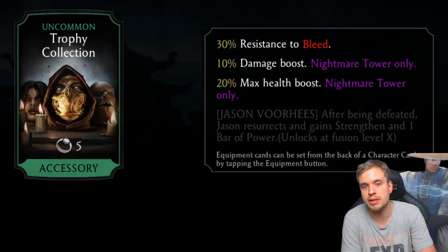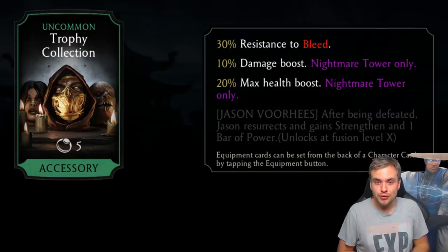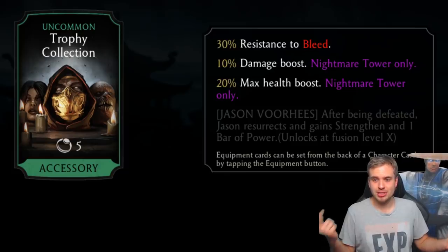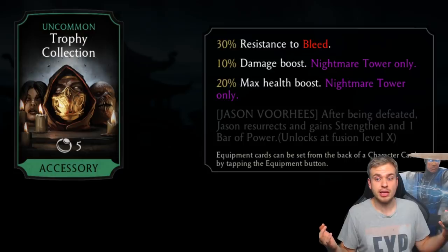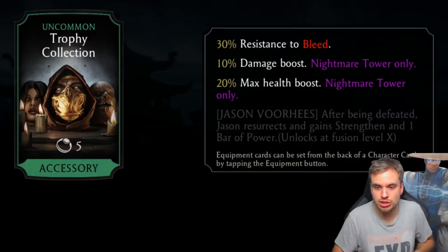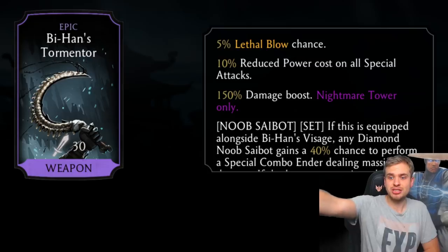Jason gets a piece of gear: after being defeated, Jason resurrects and gains strength and one bar of power. But doesn't he do that already? I wonder if this means characters like Slasher Jason would now come back with two bars of power — that would be very OP. Imagine Slasher Jason coming back with two bars every time he dies and slashing everybody.